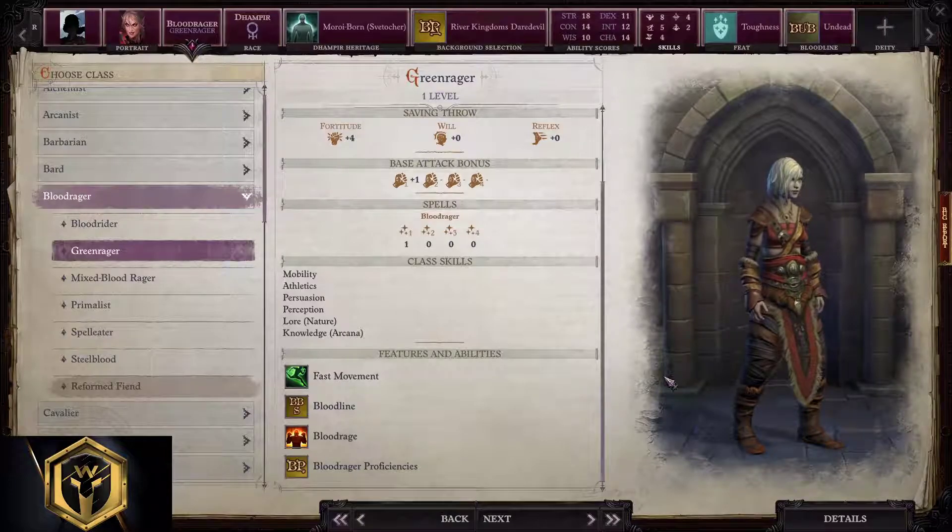Mobility, athletics, persuasion, perception, lore nature, and knowledge arcana are skills that Blood Ragers are most comfortable with. Bloodline will give different boosts when leveling up on certain levels. They're proficient with all types of weapons and armor if we exclude exotic and heavy stuff.